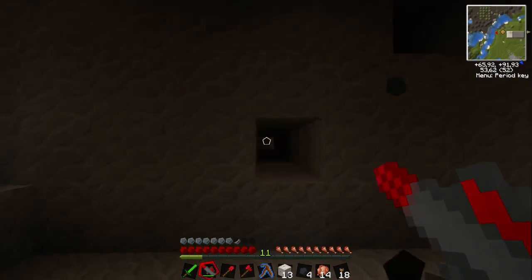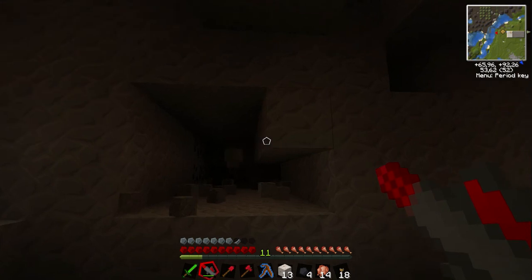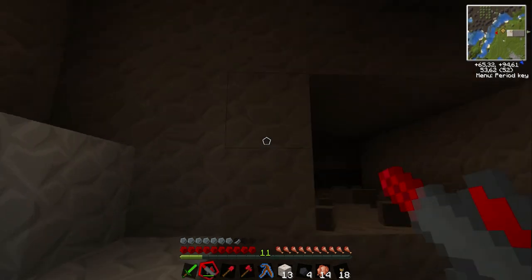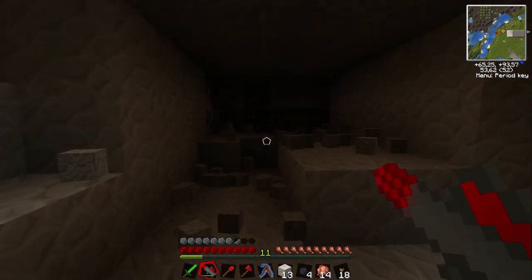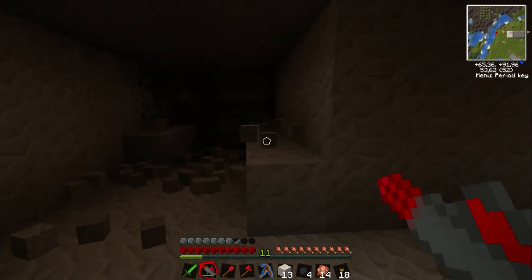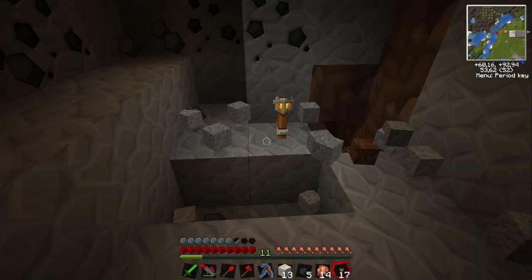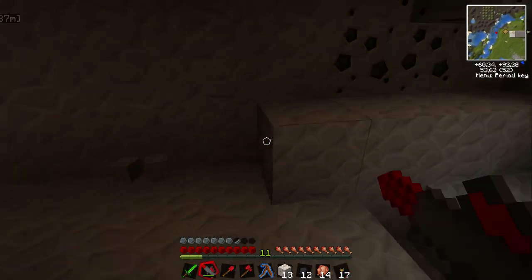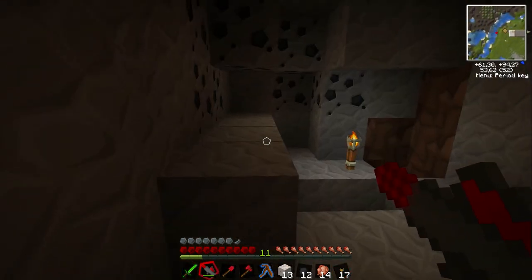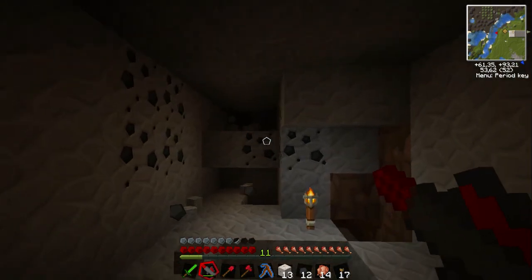Let's go down one level and start doing some laser mining over here. Pretty handy - I can just make a whole passageway all the way over there. Let's shoot some of the ground here as well to make some extra room. I can just go in there, pop down a torch, and start gathering all the material - that's sure going to save me quite a bit of time.